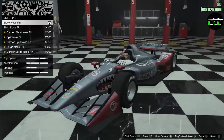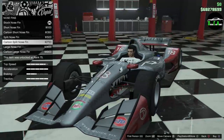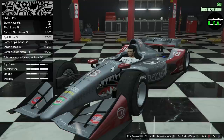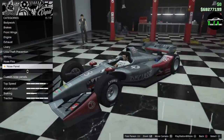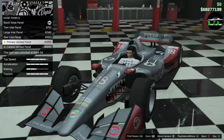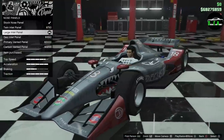Nose fins — oh, look at that. There's a split option and a carbon option — that's incredible. I think I want to keep it discreet; I like the split one in primary color, you don't really see it much. For nose panel, we have a twin inlet option — there's a lot of parts for this car. I'll go with the large inlet.